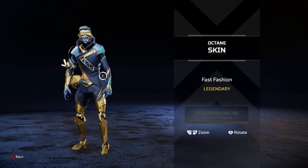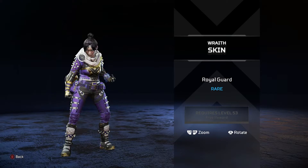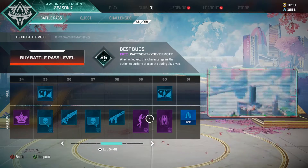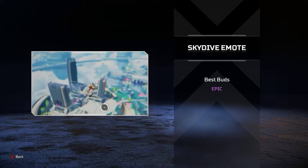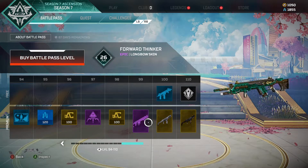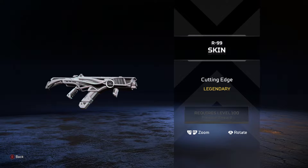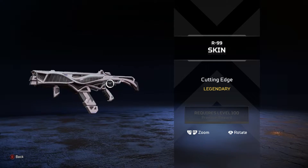You also get this cool legendary Octane skin called Fast Fashion — I think it's pretty cool because you get to see his human characteristics, his face. There's also a free Wraith skin that you will get if you do not have the battle pass, plus some cool skydive emotes for all the other characters. Level 100 of the battle pass is the R99 Cutting Edge skin, a very futuristic-looking skin — very beautiful.